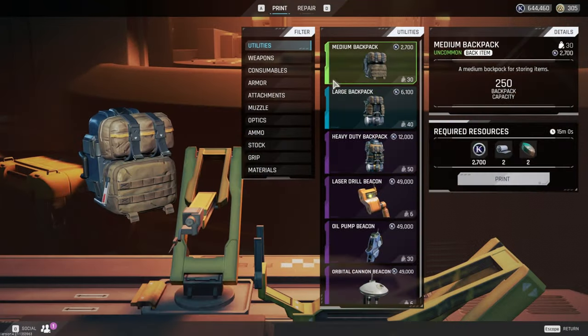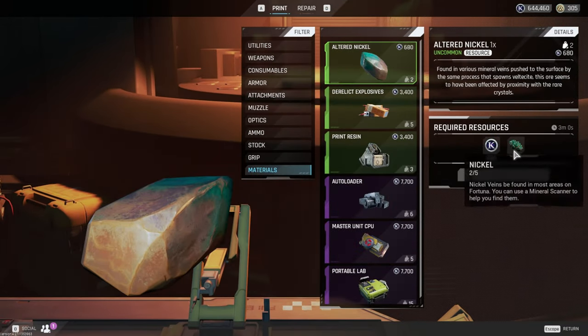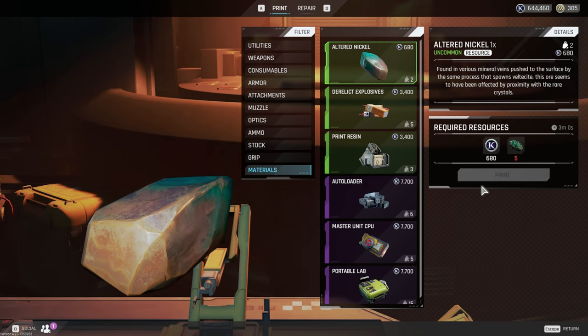For the final ingredient of the blue backpack — altered nickel — it's the easiest one. If you didn't know, you can now print it: it's a brand new print for five nickel. So when you're hitting your nickel nodes, be sure to pick up both the normal nickel and the altered nickel since you can craft it now.